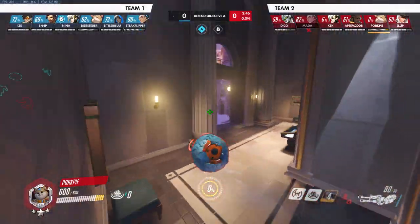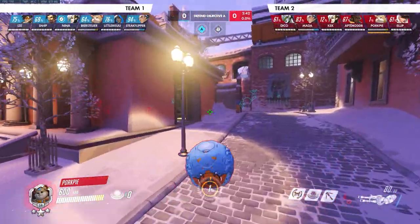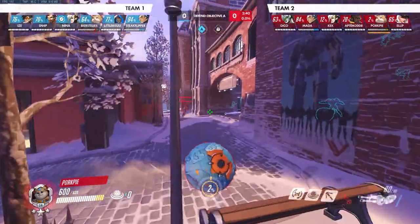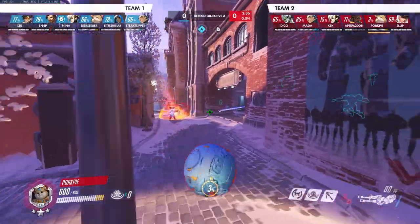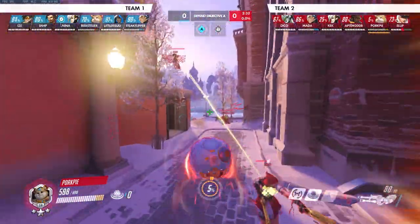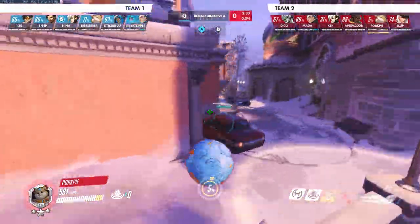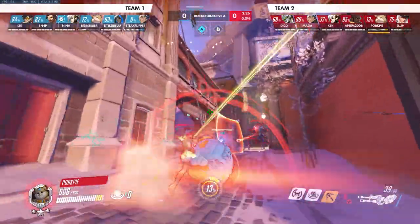I can't play Zarya into this, there's no world where this will work, so I need to change. So I'm going to play Ball, and the reason why I'm going to go for Ball is I want to take it to the enemy team. We're pushing quite quick and I want to just get in there and be as disruptive as their Ball is being. Sigma Ball is a pretty good combo, and Ball is just pretty good anyway right now. I mean Sigma's the best tank and then probably Ball.